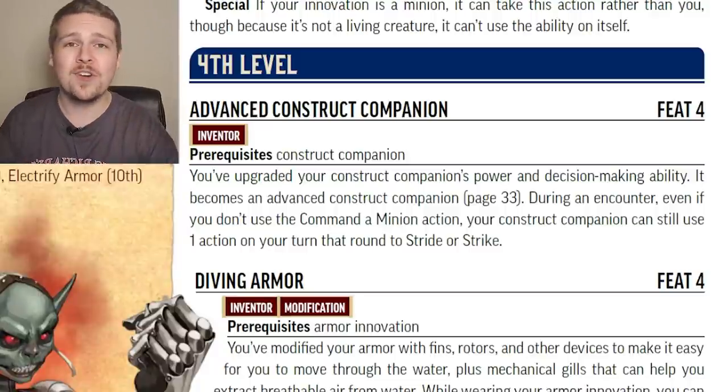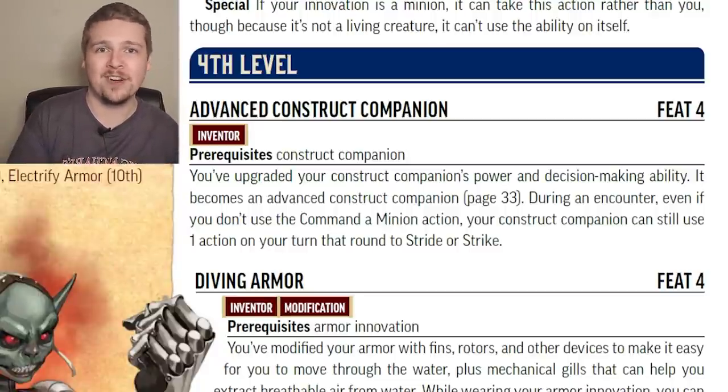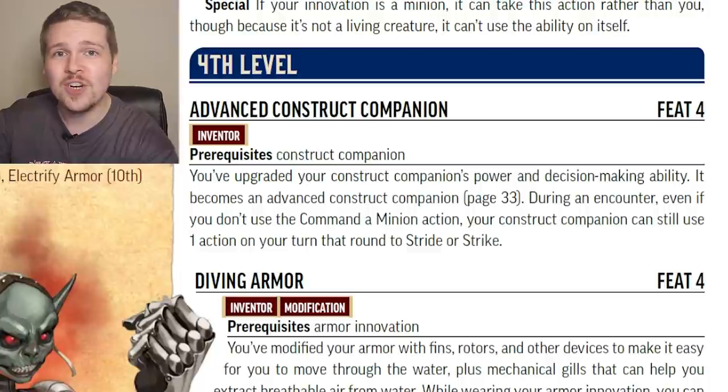At level 4, Advanced Construct Companion advances your companion just like an Advanced Animal Companion. You also get the ability — like a Ranger or Druid — where even if you don't give your companion an action that turn, they still get a free one at the end of your turn.